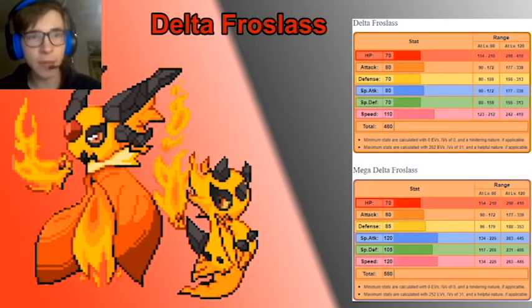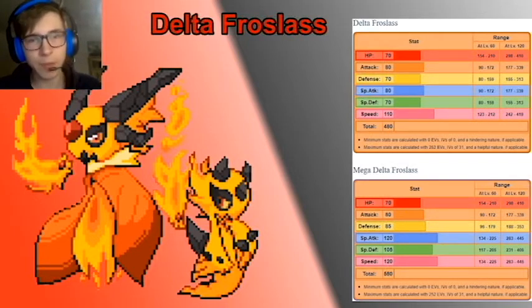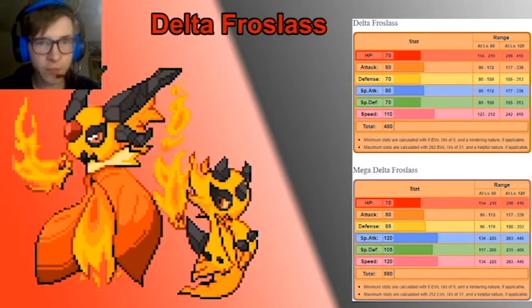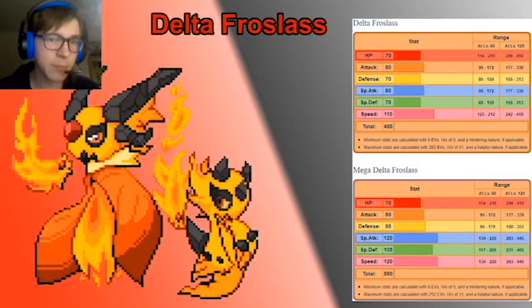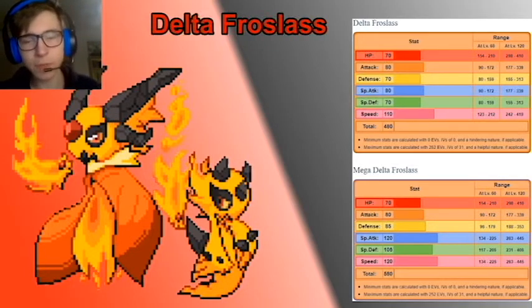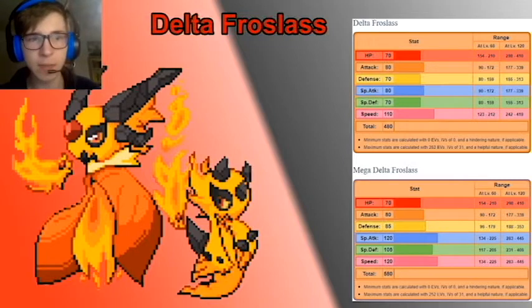Hello and welcome to our Delta analysis video. Today is Delta Froslass, following yesterday's Delta Glalie. Delta Froslass is a fire type, while Mega Delta Froslass gains the ghost type. Regular Froslass has base 110 speed, which is pretty fast, with decent offenses at both 80 and 70 bulk across the board.